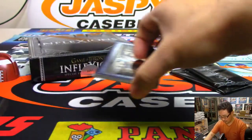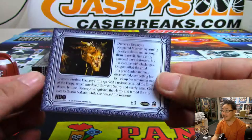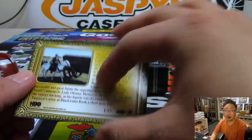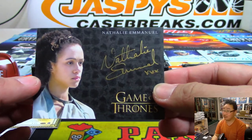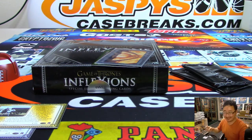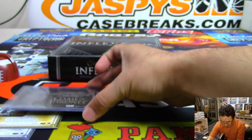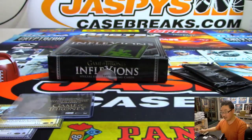Now let's get these guys. I don't know anything about Game of Thrones, so you're going to have to let me know if some of these hits are nice. That's card 63. In the randomizer, I'll just be typing in the card numbers. Here's an autograph right here — Natalie Emanuel. Is that good? This card is serial numbered 4 out of 75. Gregos is boom on that autograph. Is that an important character?